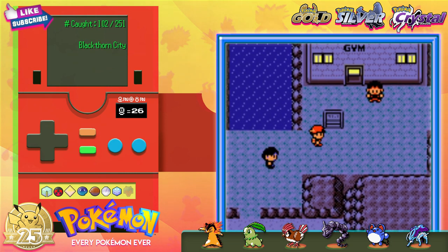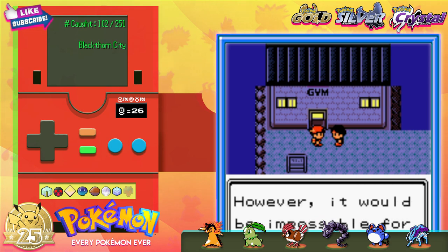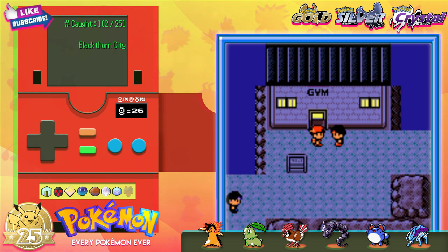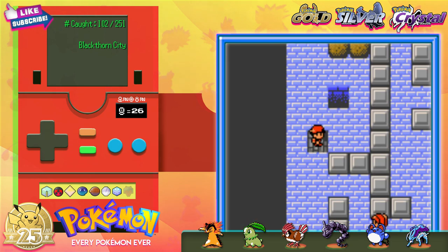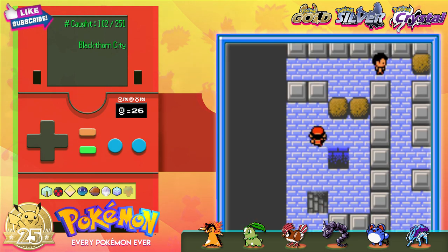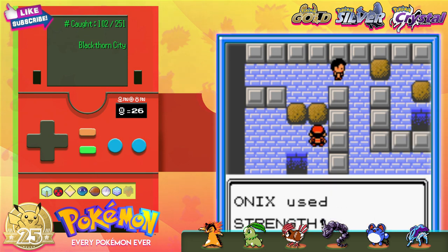Okay, we can finally get back to Blackthorn for our 8th gym battle. This gym includes more strength boulder puzzles. Game Freak, stop. We know you love to tease us, but this is enough. I just did these in the Ice Path a minute ago. Come on!